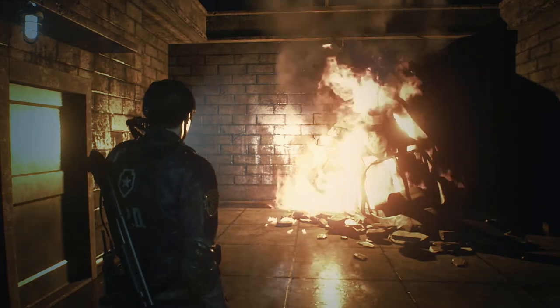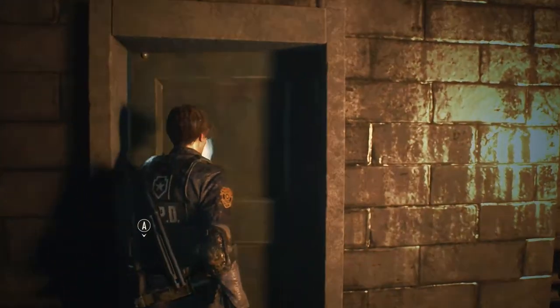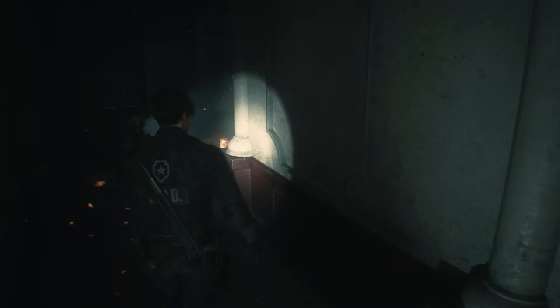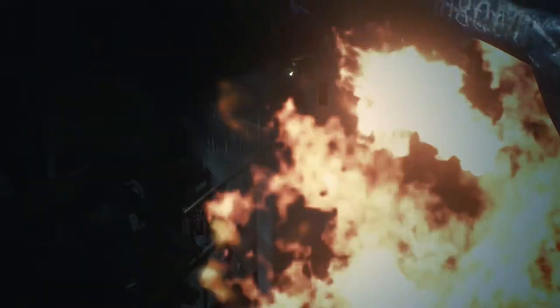Hi guys, welcome to part six of my Resident Evil 2 playthrough. Last time we ended up on the roof, and so now here we are trying to find our way back in because the ladder broke and there wasn't really much we could do about it. He's not dying.